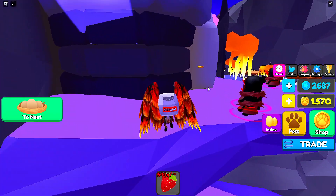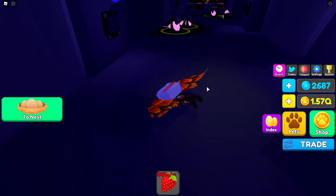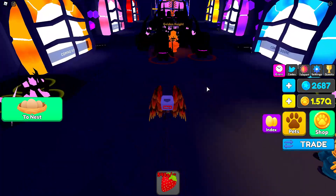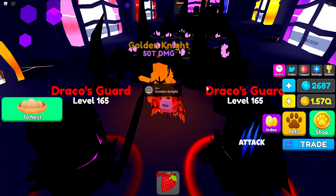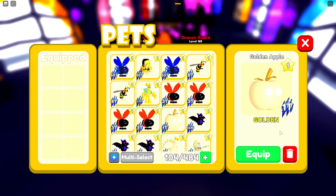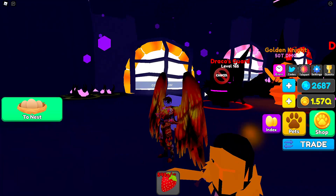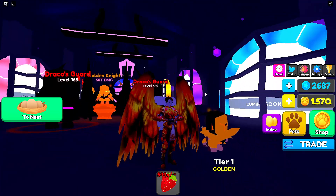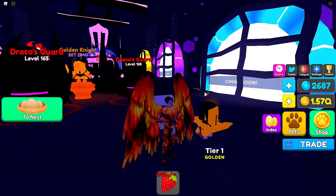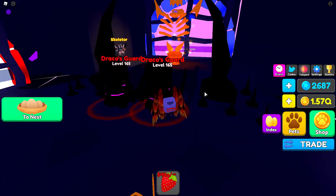The last place we've got is Draco's Tower, which should be having an update at some point this weekend, so I'll make another video for that. But we now have the golden knight — let's go ahead and spend 645 Robux. I'm gonna cry. 50 trillion! I'm gonna look at you in the general lobby too, but yeah that one looks super super sick, I like that a lot.